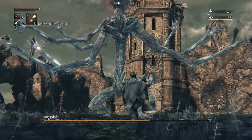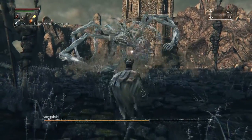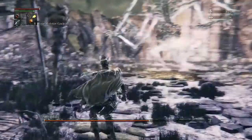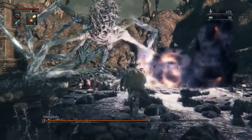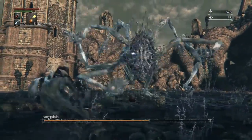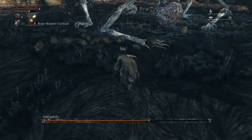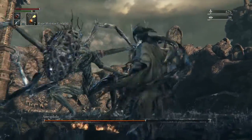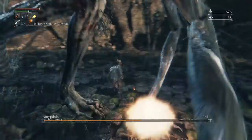Rope molotovs you can't throw the same way, so for this fight the best thing to do is run at her hands and use rope molotovs. There's a laser beam — easily avoidable, just run to the side. When she does that attack where she tries to hit me with her hands and slams them on the ground, I just run up and throw a rope molotov to the right side of her hand.